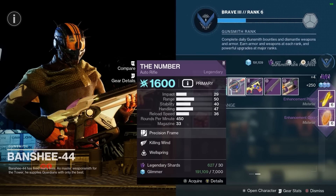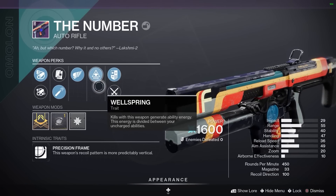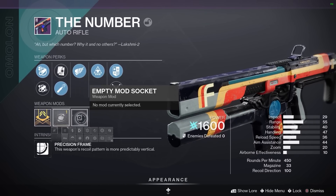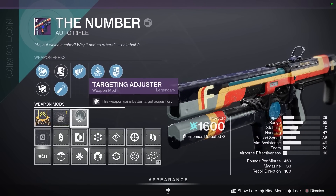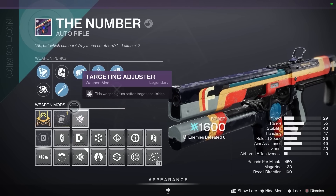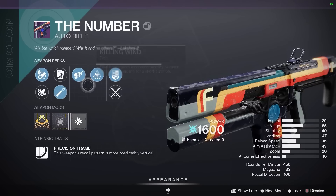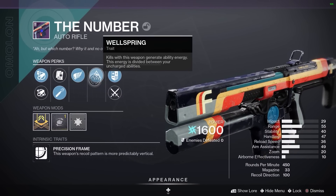He is selling The Number with Killing Wind and Wellspring, and you've got roughly 24 hours to pick up this roll before it changes. It's got High Caliber Rounds, Arrowhead Break, Wellspring, Killing Wind, 20 zoom on this weapon, and 100 Recoil Direction. It really is an absolutely outstanding 450 RPM auto rifle. There's a real strong argument to be made that this is one of the very best 450 RPM ARs in the game. So let's take it into PvP and do a number on some folks.